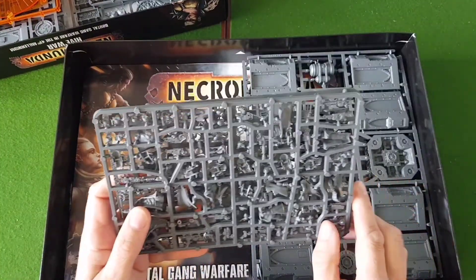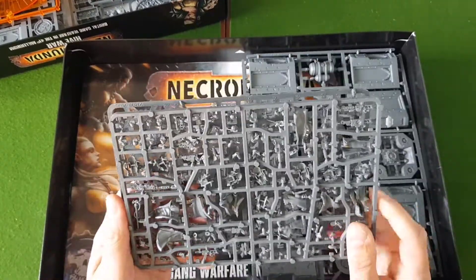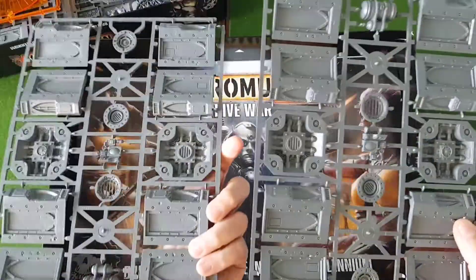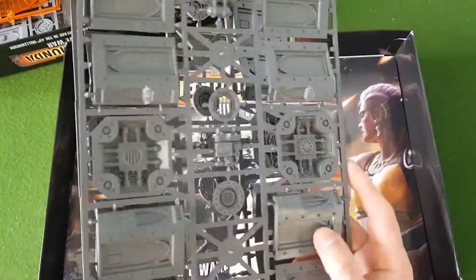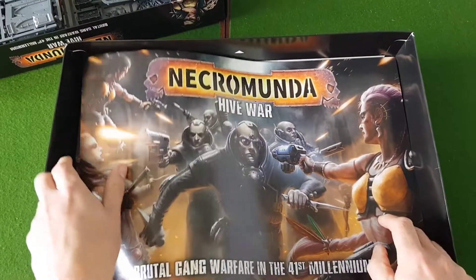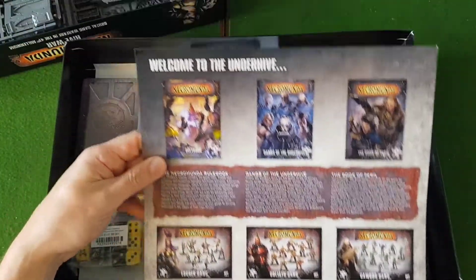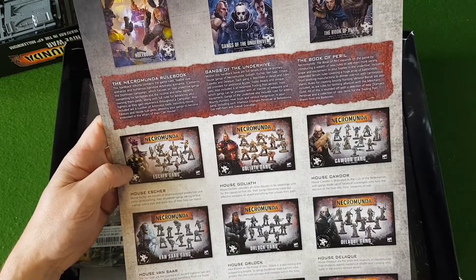We then have the Dulac gang — again, just the standard sprues, which you can get separately as well. Some more terrain: these are the columns that go with the walls, so we've got four of those. Again, came out with previous releases. There's a nice little bit of artwork with 'Welcome to the Underhive' and a selection of things that are available for Necromunda.